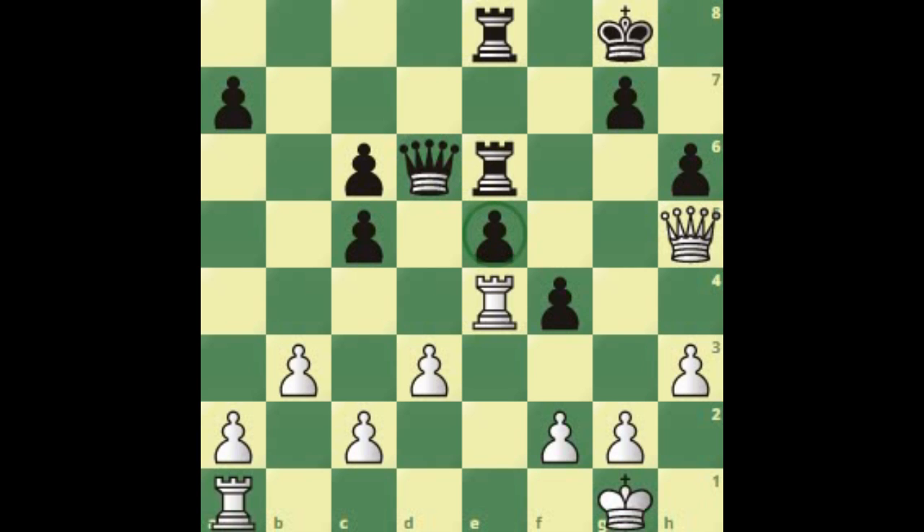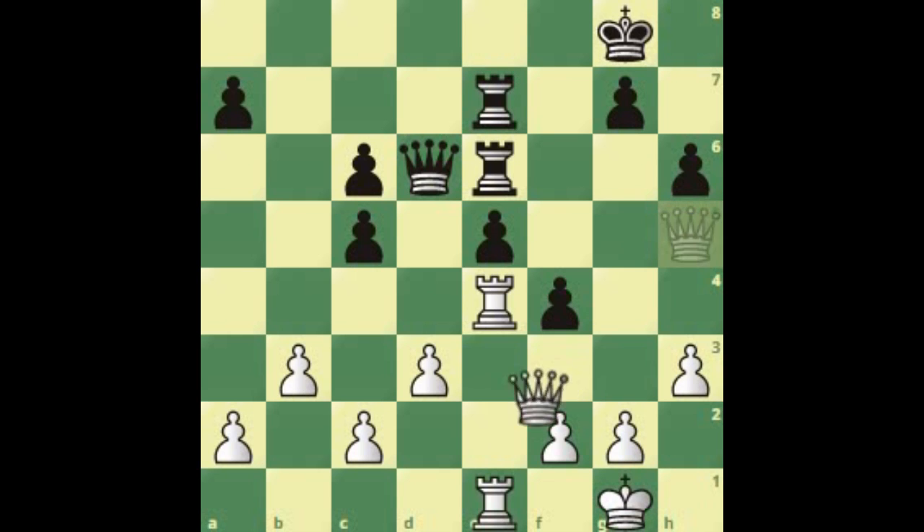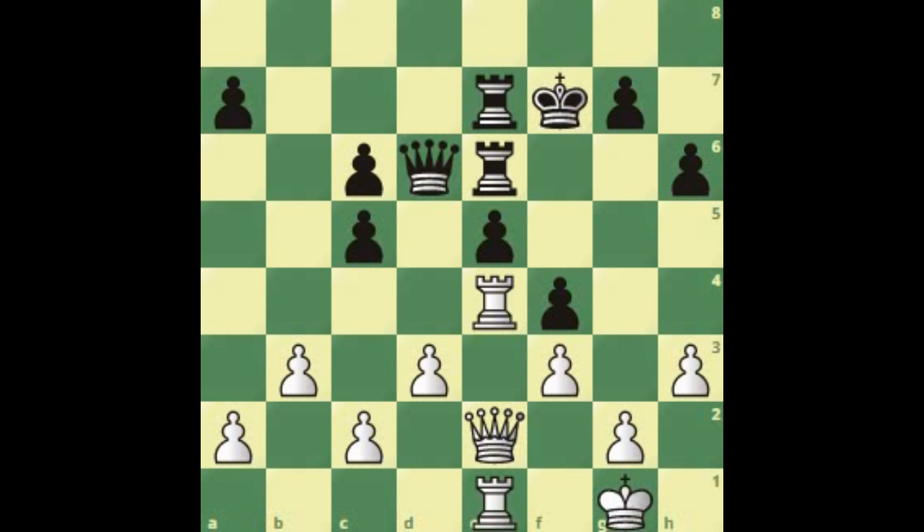After rook to e6, preparing a massive defense over e5 so that white can never take it, white continues building the attack on the backward pawn. White will win because of the attack on the square c5, which is inevitable. After queen to e7, white's best move is king to f1 — it's all about tempos. You're going to play queen e2, f3, queen f2, and rook c5 — you're going to take this pawn. After rook a to e7, you can go for an attack already, putting massive pressure on e5. After king f7, you play f3 and it's unstoppable.